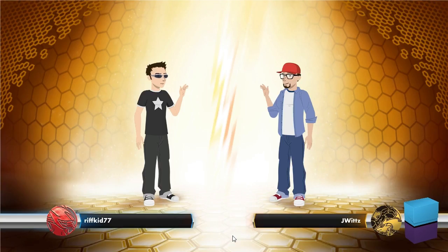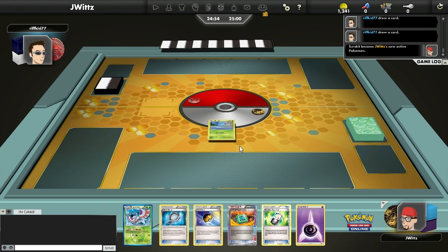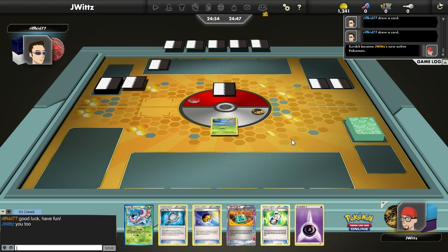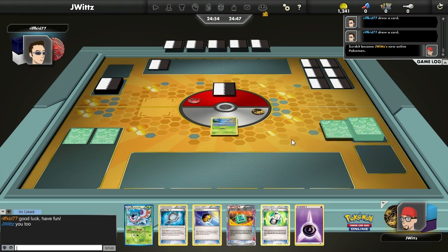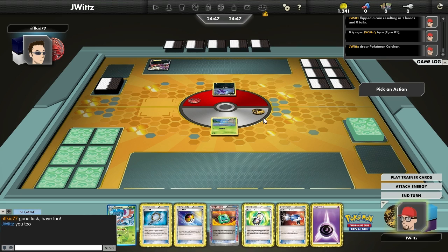I don't know if this deck is necessarily good — I would definitely not say that — but it is a ton of fun, and it's a nice cheap combo deck if you just want to jump into the game and test your luck. This deck does lose to a ton of things though. If your opponent gets Garbodor in play, you can't attach multiple Tool cards, you can't move Tool cards. That's pretty bad. Sometimes it struggles to deal 180, and sometimes it struggles against Darkrai because of Psychic Resistance.